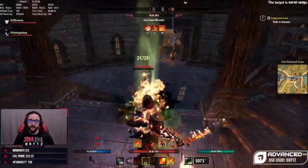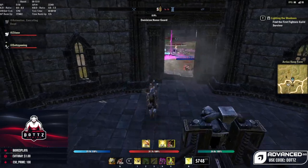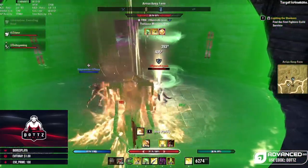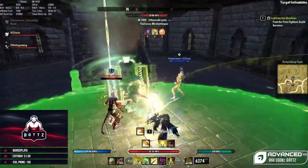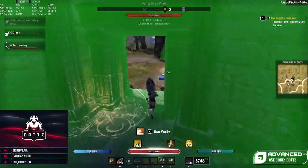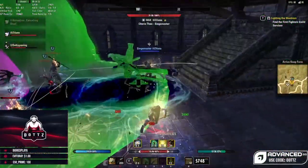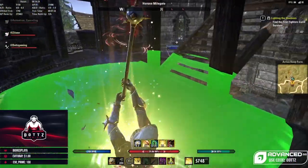With our discussion about blocking and dodge rolling out of the way, let's get into the clip. This is my Stamplar build. Stamplar is definitely a bit of a squishier class, so I'm going to more heavily prioritize dodge roll over block. This is also a medium armor build wearing a ton of Well Fitted, so my dodge roll cost is on the cheaper side. I also get some block cost reduction from the medium armor passive.